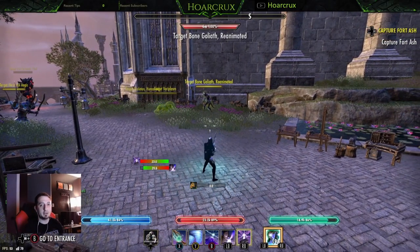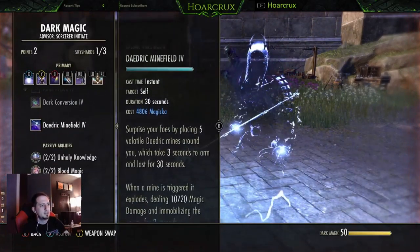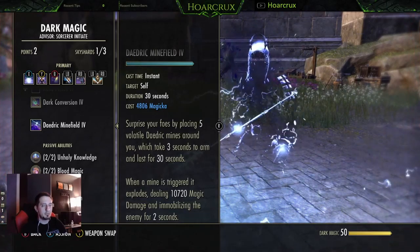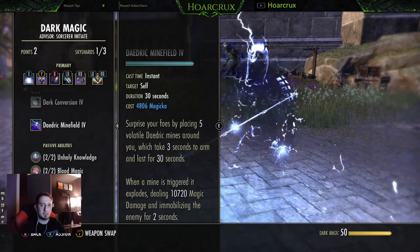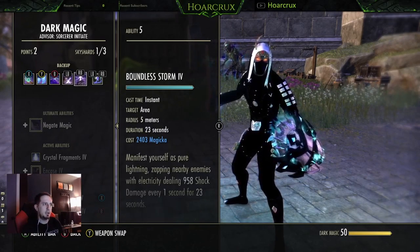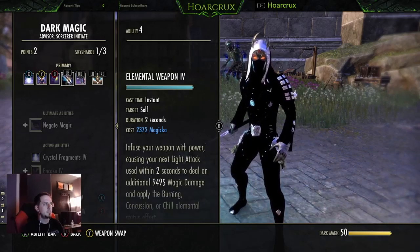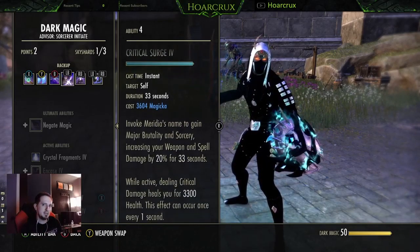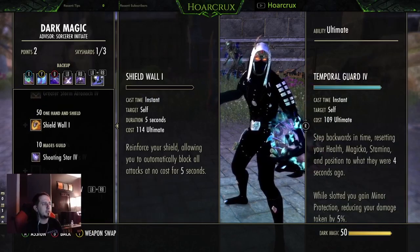On the back bar I'm using Daydream Minefield. If you feel more comfortable running Dampen Magic, by all means run Dampen, but personally I feel Daydream Minefield is the best item in the Sorcerer's kit. They did change Daydream Minefield — instead of being AOE damage type it's technically now single target, which is both good and bad. Good because your single target passives now apply to the mines, but bad because people's damage mitigation for single target spells is also increased. It goes up to about 11k with the Weapon Damage proc.